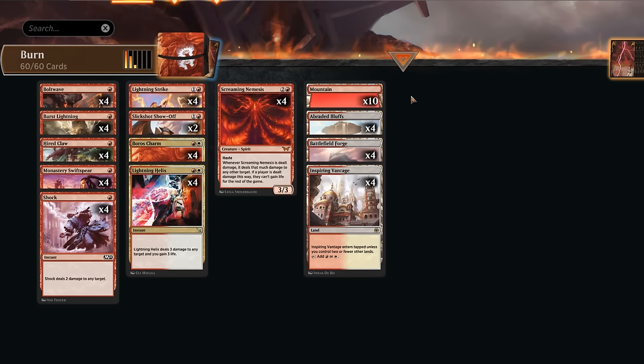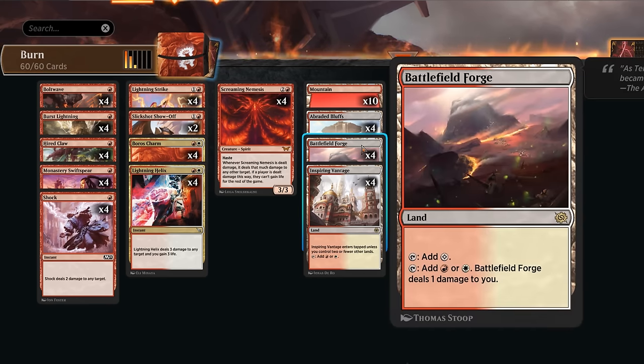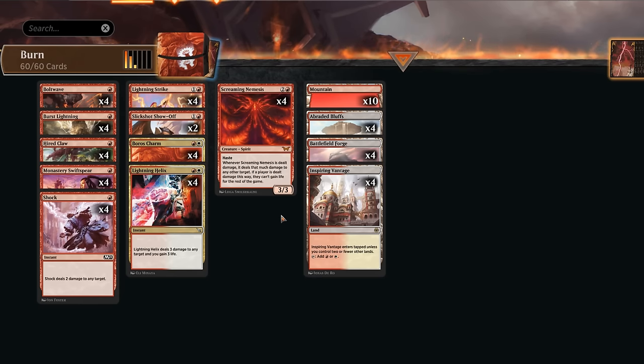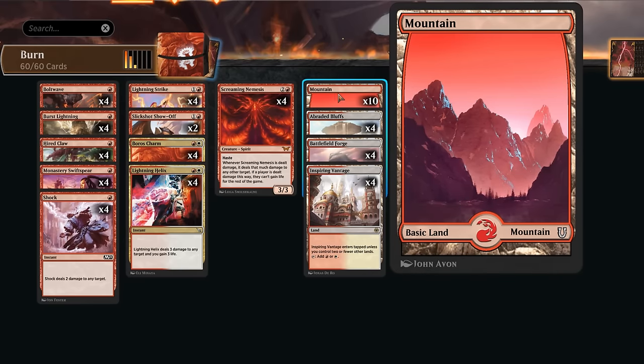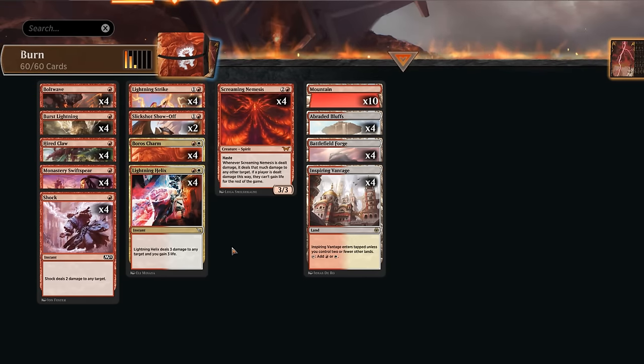The mana base isn't perfect since we don't have a red-white Verge Land in Standard, but we have four copies of Inspiring Vantage, which is nice for an aggressive deck. We also have Forge, another untapped land that costs us a bit of life, and Abraded Bluffs, which enters tapped — not great in an aggressive deck, but it does deal one damage to the target opponent, so even our lands are burn spells in a way. We need additional white sources for reliable access to our two white spells while still having lands producing red mana for our many red one-drops, with ten Mountains to round it out. Now let's jump into some games.